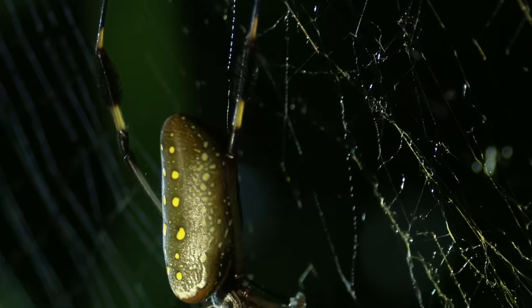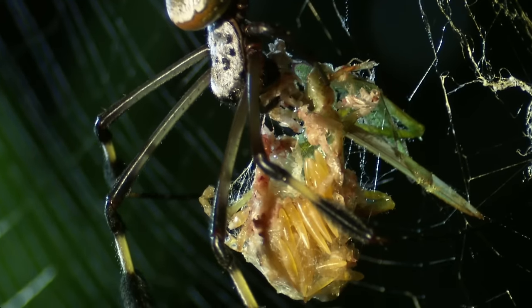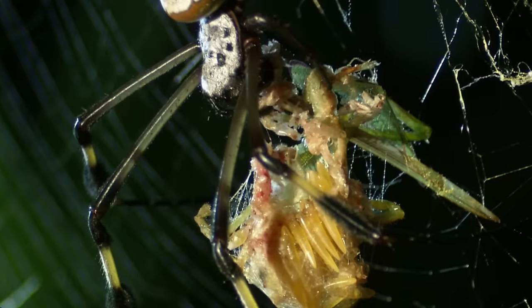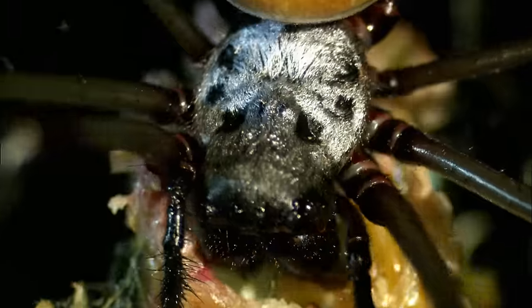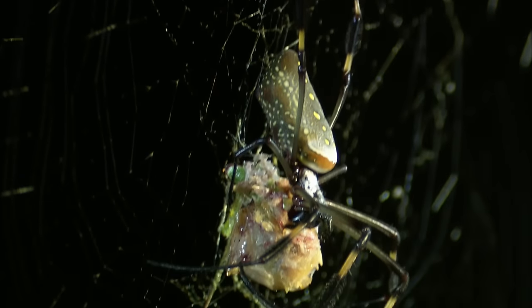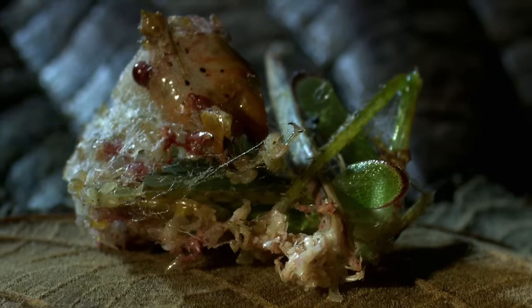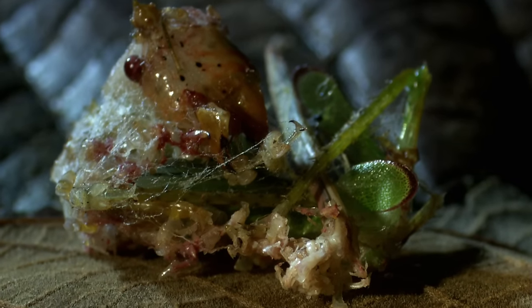The beauty queen wraps the spoils. Her digestive enzymes break down the katydid's body, turning soft tissue into a protein shake. In the bug world, beauty queens don't get their kudos from crowning ceremonies — they get their kicks when their rivals are trash on the forest floor.